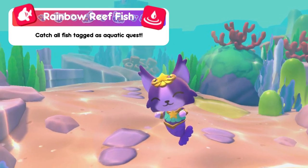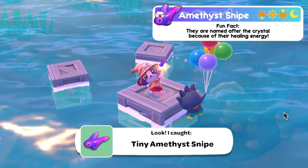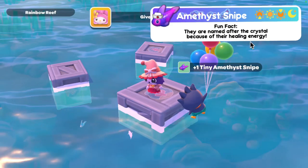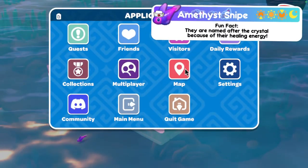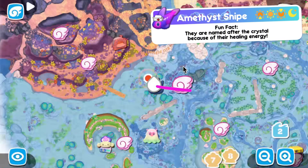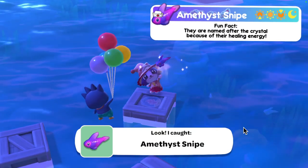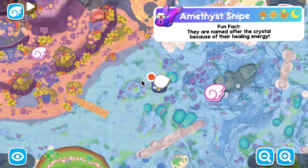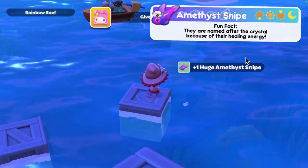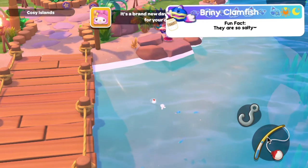Now we're moving on to Rainbow Reef — we're going to catch all the fish and critters marked with an aquatic icon. Starting with the fish: first up we have the amethyst snipe — available at all times but I caught the tiny one in the evening and the regular and large at nighttime. The tiny one is found by taking a left by the sunken ship mailbox and heading towards Mount Hothead's pier, then fishing on the biggest of three boxes. The regular sized one is on the second biggest box from where you caught the tiny one. For the large, I caught it on the same box as the regular.